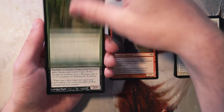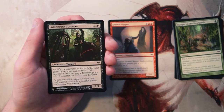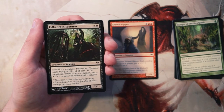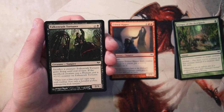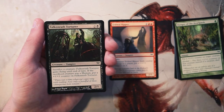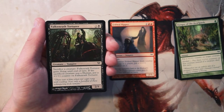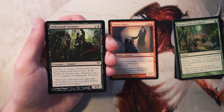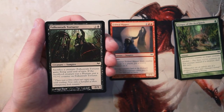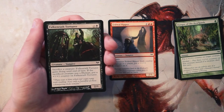Falkenrath Torturer is a 2/1 for two and a black. You can sacrifice a creature and it gains flying until end of turn, and if the sacrificed creature was a human, you put a plus one plus one counter on it. This card focuses a lot on the aristocrat strategy — building up a lot of vampires and humans, sacrificing them for synergy. The human synergy here is really interesting.